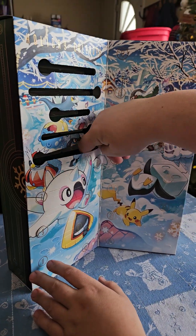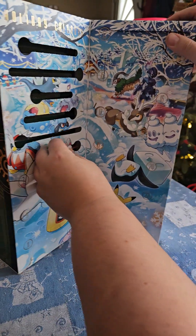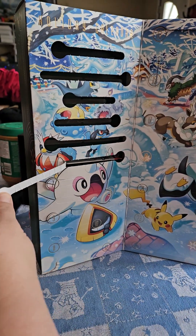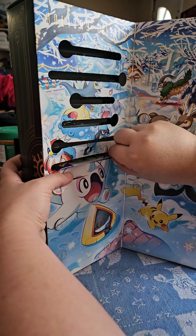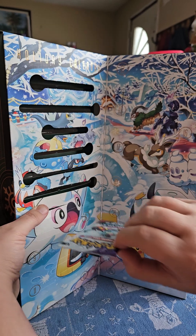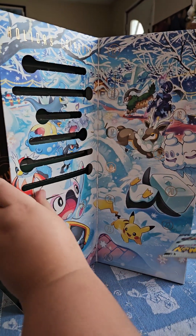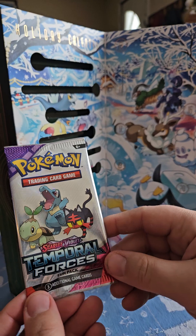Can we get something? My finger's stuck. Ooh, there's something. There's something. Looks like a pack of something. Maybe it's a mini. Holy cow, these things get stuck in here. You can see what's on the next day if you look in there close enough. You got a Temporal Forces fun pack.